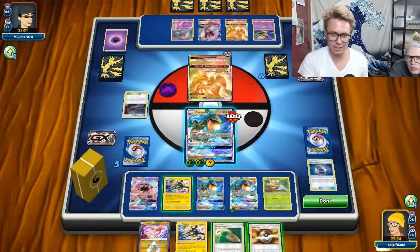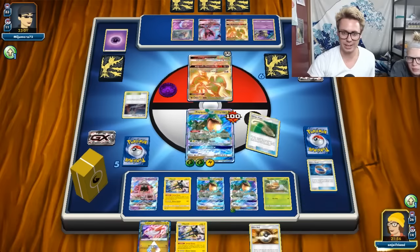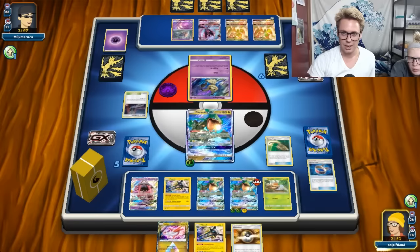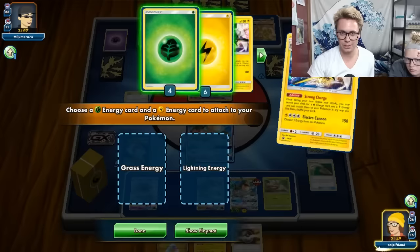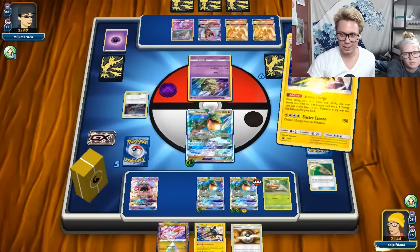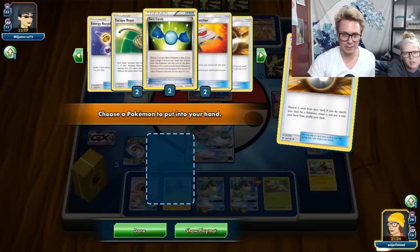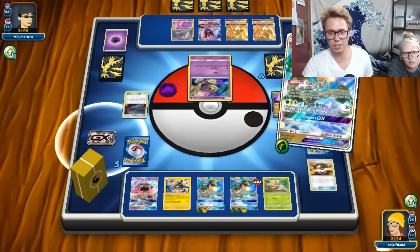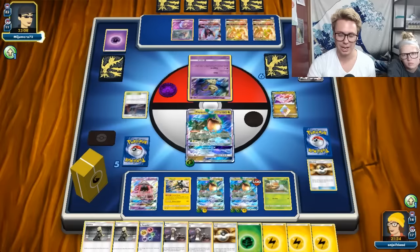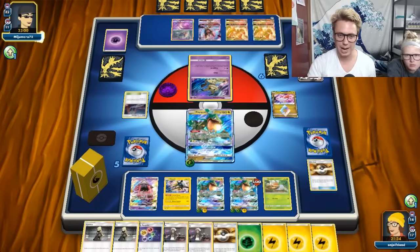If I miss the knockout I just attach to the other one and hit it twice. If I miss the knockout I think I just Tempest. I got an Escape Rope but that doesn't help. I can bring up another Ray and Tempest - I kind of like that. Tempest with a clean Ray. Let's bring up this Rayquaza and Strong Charge - put them on the clean one. So we're going to put a Vikavolt in deck and then just Tempest GX.